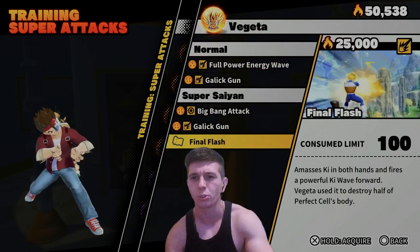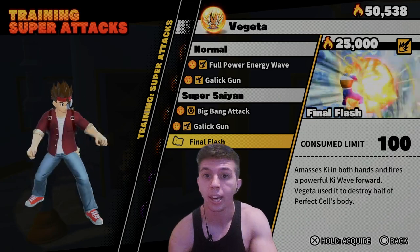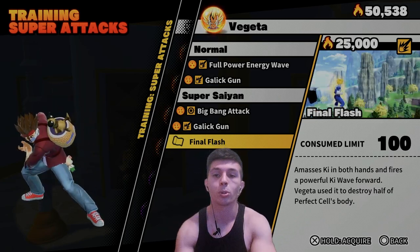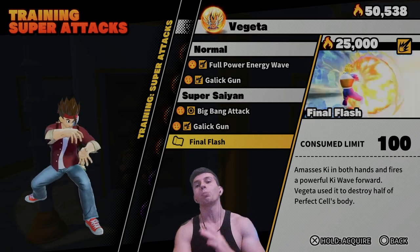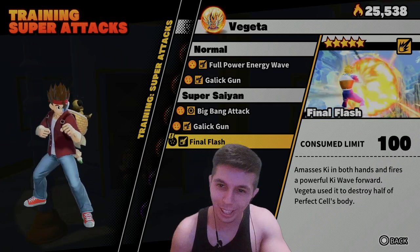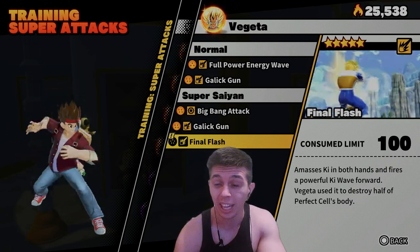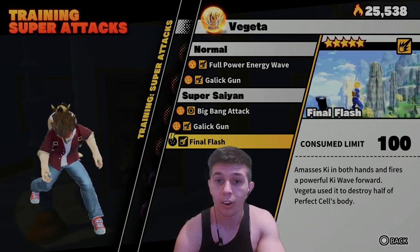I was assuming this ability was going to be on Super Saiyan 2 Vegeta based on the leaks, but it's actually available right now for Super Saiyan Vegeta. I'm going to be purchasing it and you're going to see half my spirit go away. Final Flash in the preview — the cost is only 100 and it seems to be very, very quick.